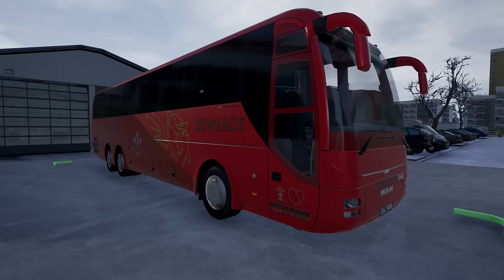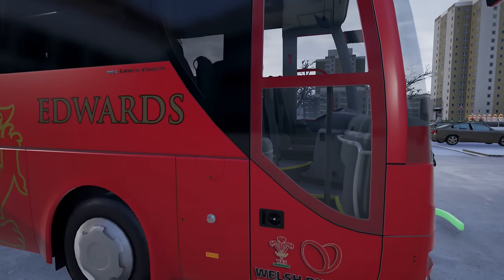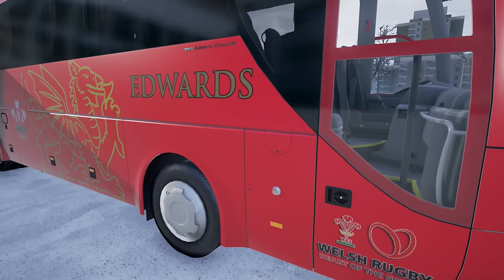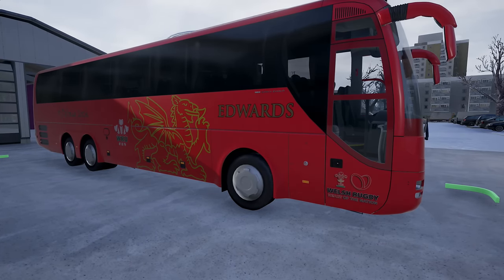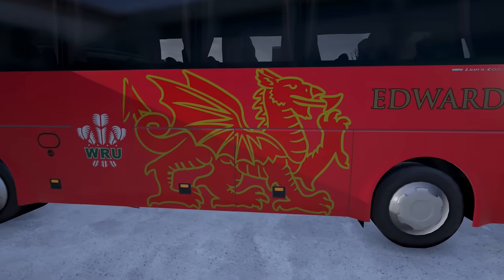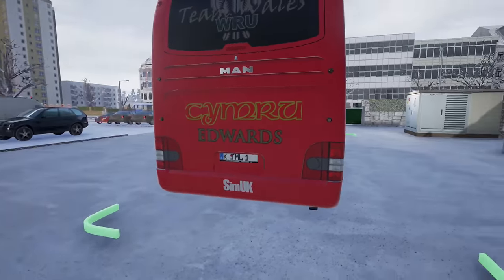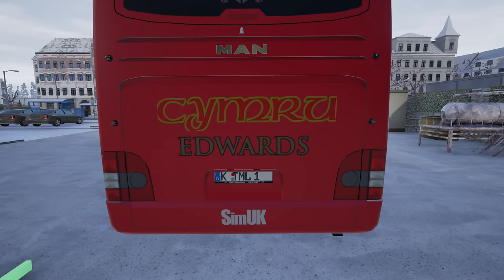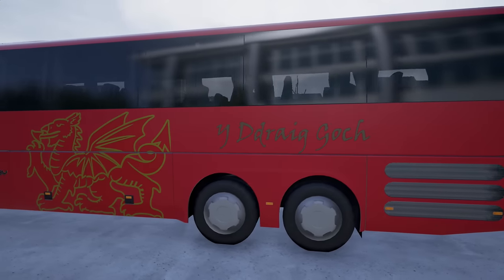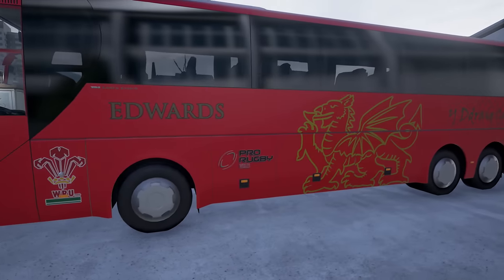Hi everyone, welcome back to Fernbus! Here we are with a beautiful livery — this is the Welsh rugby Heart of a Nation. Look at this, the Edwards coach. Those of you who don't know anything about rugby union, this is the bus that my beloved Welsh team get taken to the stadium and around the various places. Yes, with the beautiful Welsh dragon, we've got the Prince of Wales feathers with the Welsh Rugby Union — WRU there. This is a wonderful livery: Team Wales, Cymru Edwards. It's a beautiful livery created by SimUK — he's a fellow YouTuber and he has done this for all us Welsh lovers, for me to be able to drive my beloved Welsh rugby bus.